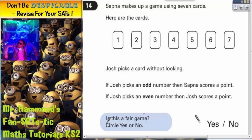Is this a fair game? Circle yes or no. The easiest thing to do here is just to write underneath each number who's going to score a point if that number gets picked. So all the odd numbers — Sapnar will score. We can write S for short. Sapnar will score on a 1, a 3, a 5, or a 7.